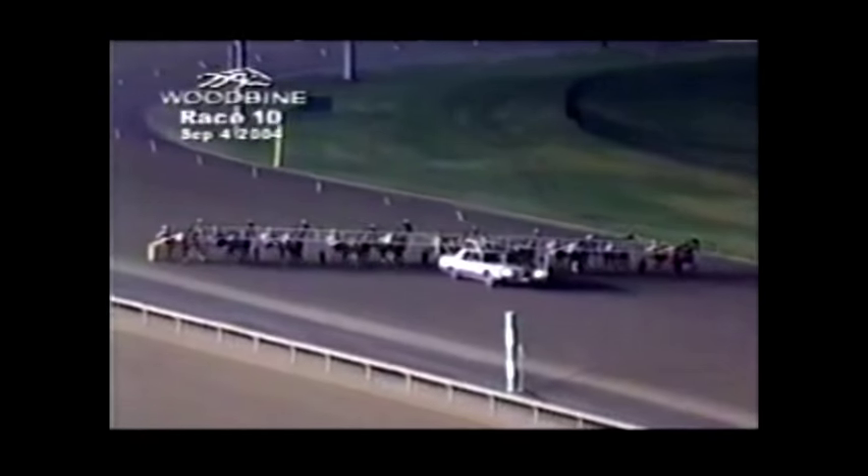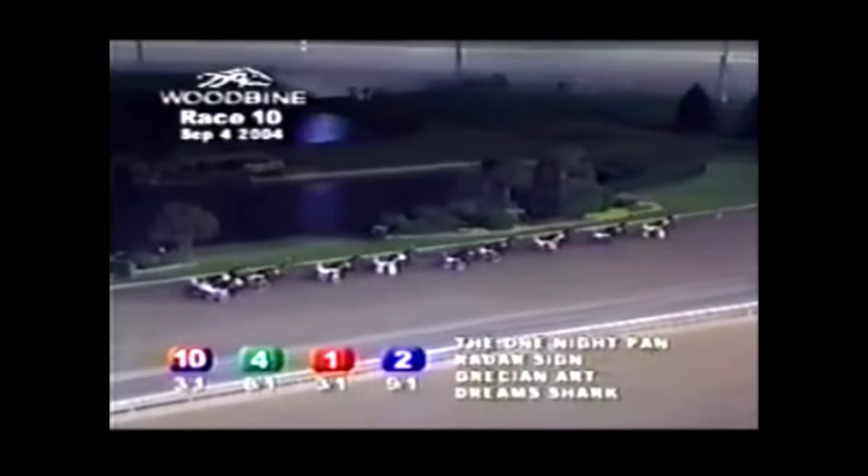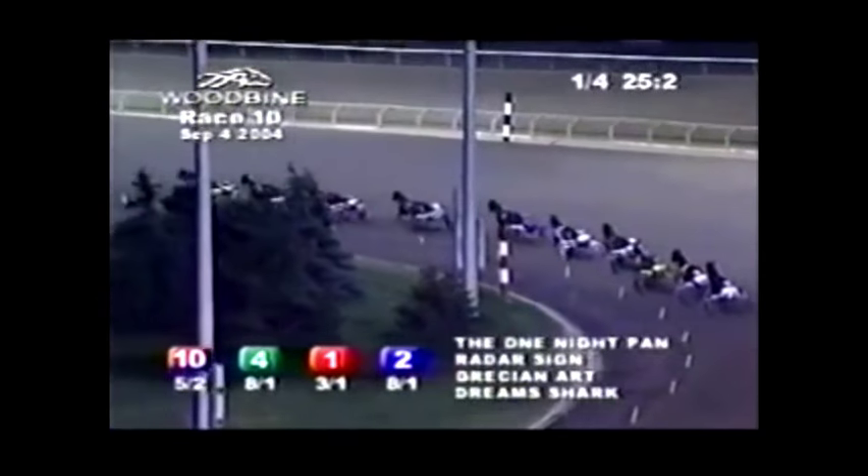Field of the 10th is in motion. Here they come, and they're off and pacing. The One-Night Pen is going to try to out-leave the field from post 10. Leading along the inside, Radar Sign. Grecian Art pushes through, and Dream Shark will land over in 4th position. Corrie's on Crumby 5th, All-American Luxor 6th up on the outside. Then back along the inside in 7th is Huge Success, just ahead of Playing Field. Kenico Lasage in the early trailer. Time Cash, the One-Night Pen, ambushes the field from the 10 post, 25 and 2.